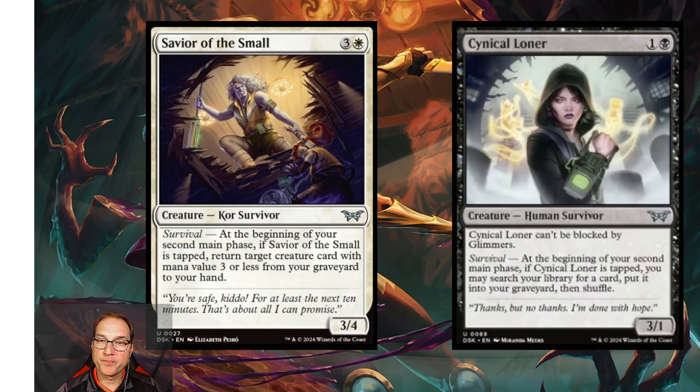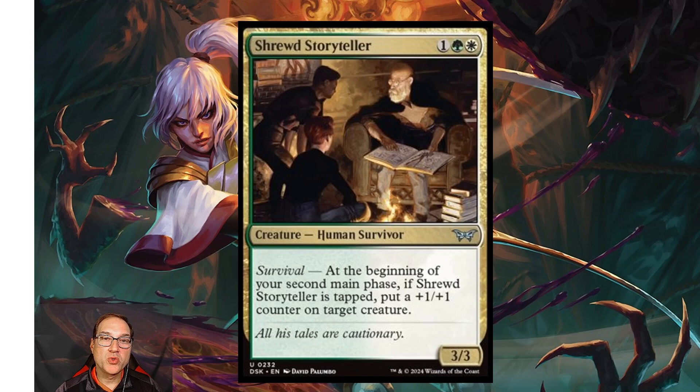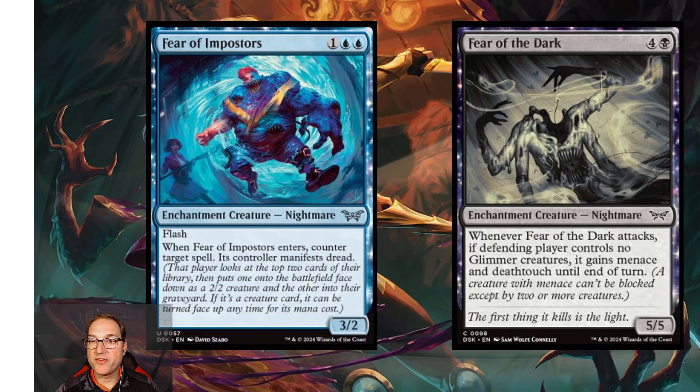Next we've got Shrewd Storyteller — for one green and one white mana you get a Human Survivor that's a 3/3. At the beginning of your second main phase, if Shrewd Storyteller is tapped, put a plus one/plus one counter on target creature. For three mana that's a fine card, and if you can consistently get the trigger turn after turn, placing a counter on a creature each turn, this becomes a potentially powerful standard card.